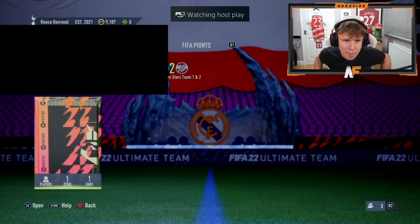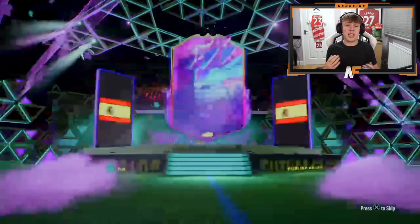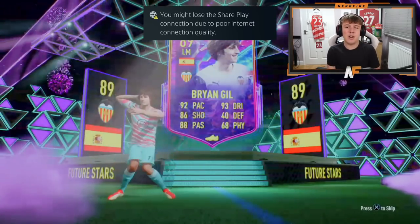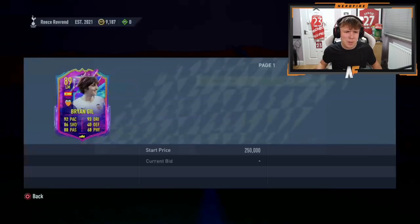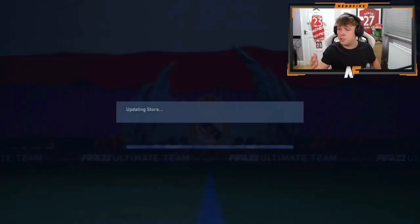Shout out to the man Rhys - pack number eight. Best one so far, but value-wise probably is Twanzibi. I thought Hazard was going to be the most expensive when I saw him. Future Stars again - Spanish. You know what, Brian's got a good card. I saw Spanish and the only thing I wanted after that was centre mid - sadly not. But that looks like a really good card - 92 pace, 86 shooting, 88 pass, 93 dribbling. That's a solid card, cheap once again though. So many of these cards are so cheap, it's ridiculous.